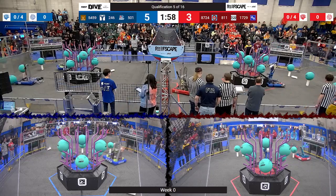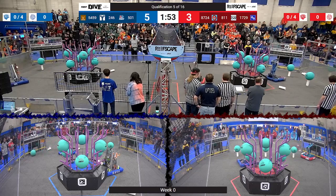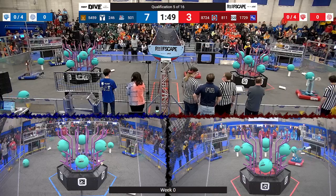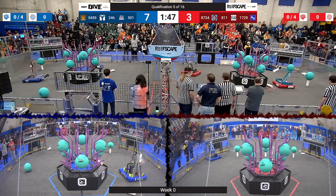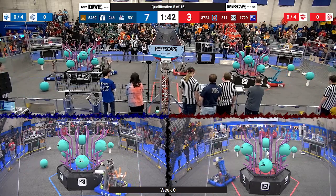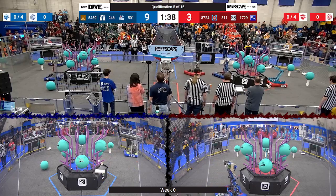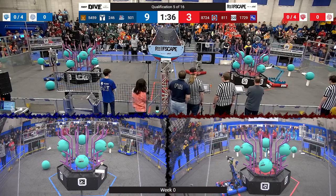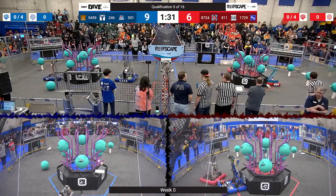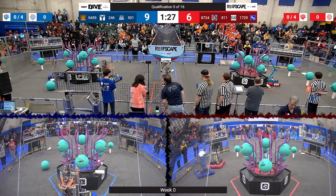On the opposite side of the field, looks like 54-59 is going over to their human feed coral station in order to score one game piece onto the Reef Zone and backing away. 5-0-1 hanging out over in their Alliance Station Zone, lining themselves up on the Reef Zone in order to score another point. 54-59 dropping off another piece of coral over for the Blue Alliance. On the opposite side of the field, 87-24 looks like they're lining themselves up along with their partner, 17-29, to score some game pieces on the Red Alliance Reef Zone.